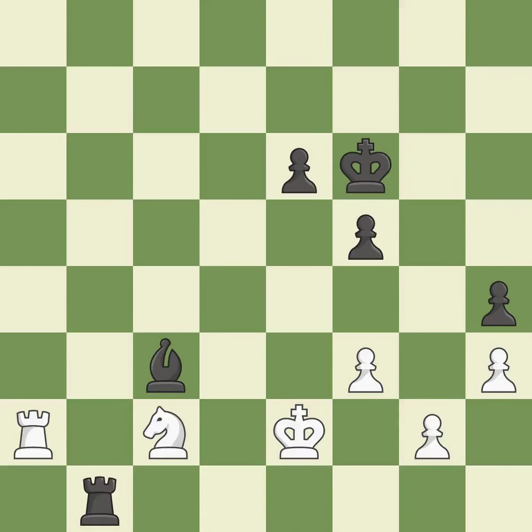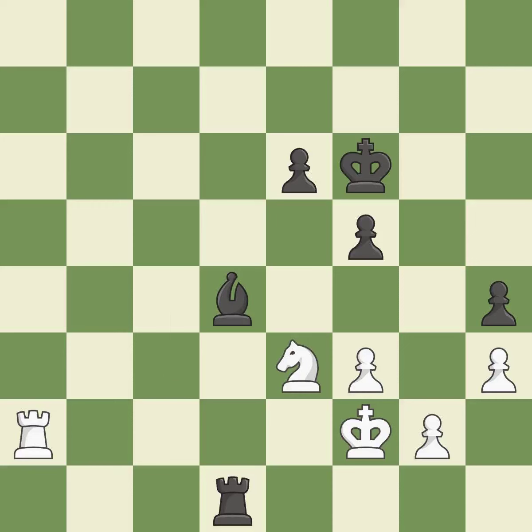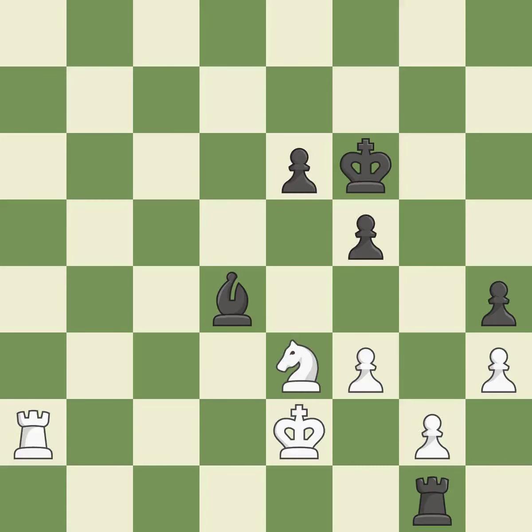The knight is now on a square that is more secure. This defends the attacked pawn. This moves the rook to safety. This threatens to pin a knight. This defends a vulnerable rook by pinning one of its attackers. This threatens to add pressure on a pinned knight. This is the only good move — it is a great move. The rook is now in a safe position.